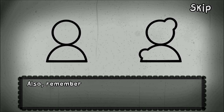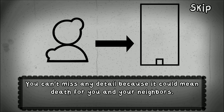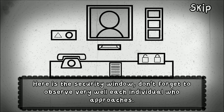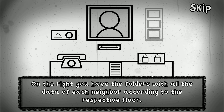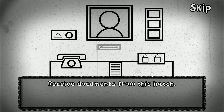Remember to fill out the checklist for each individual neighbor. I'm basically just checking each of them to make sure I don't let in a doppelganger — any missed details could result in death for you and your neighbors. This is the structure of your office. This is the security window — observe it very well and each individual who approaches. On the right you have folders with all the data on each neighbor according to their respective floor. To fill out the checklist, take one of the lists in front of you and receive documents from this hatch. This is kind of like Papers Please in a way.